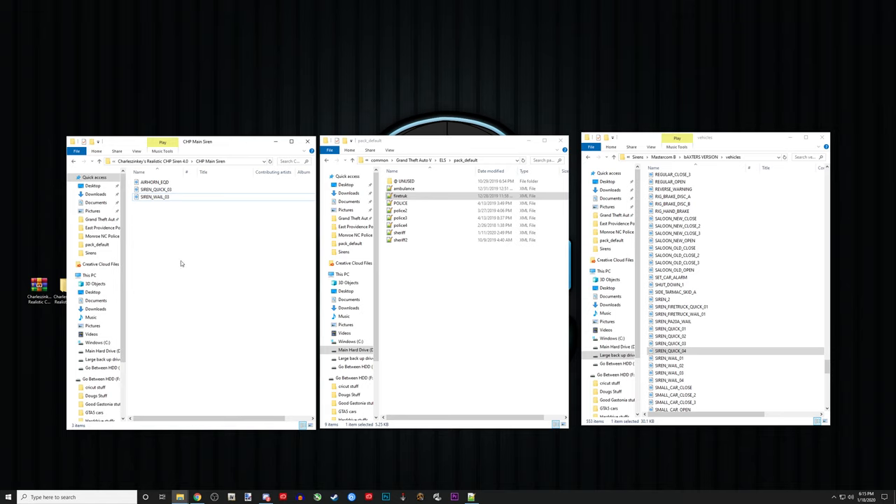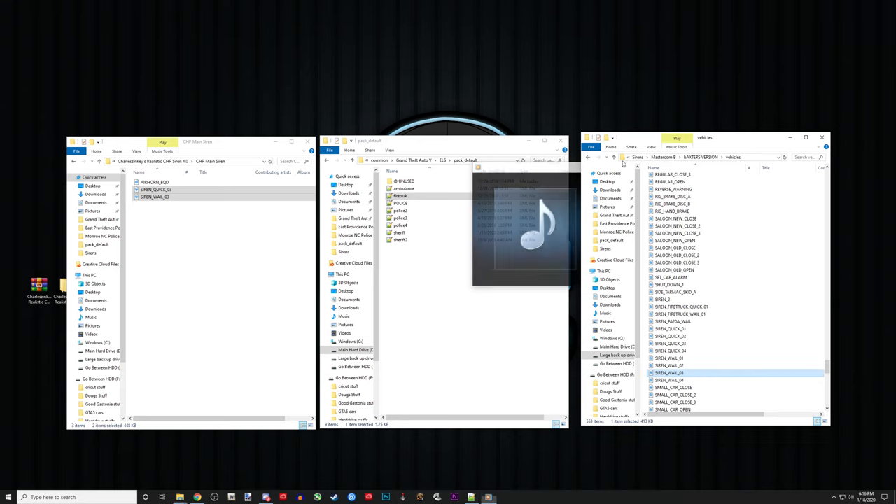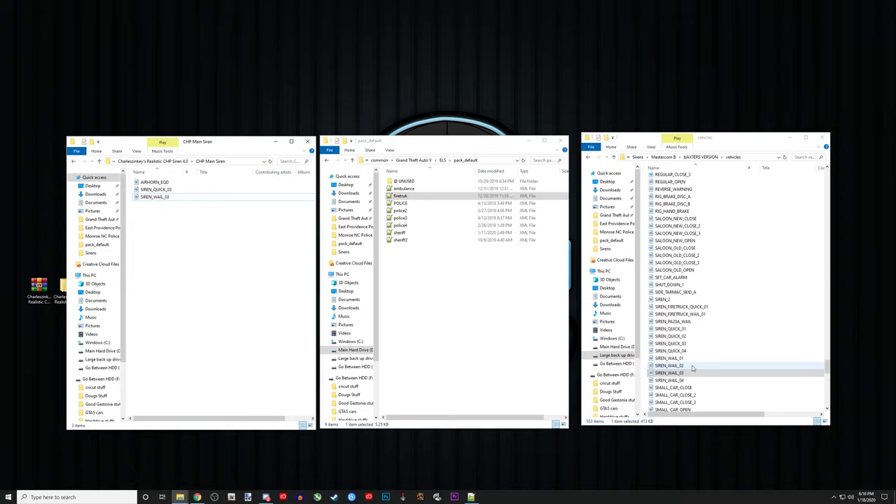I recommend you leave them in this folder or put them in a dedicated folder so you already have them named. Highlight both, Ctrl+C, come over here, Ctrl+V — it's going to ask you to replace, just say yes. You'll see it highlights both. Now they are both in here. The siren is now in here. The only thing missing is the air horn — that's your preference. If you want to do LAPD with the Smart Siren air horn, drop that in. If you want CHP, drop Air Horn EQD in, and it will pull the same air horn regardless.